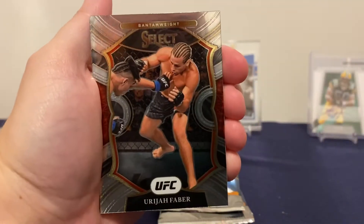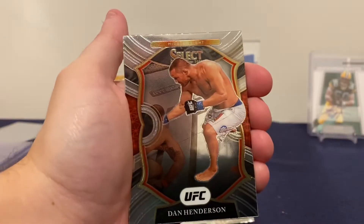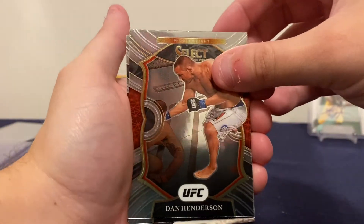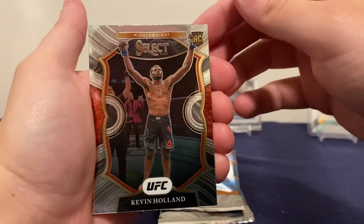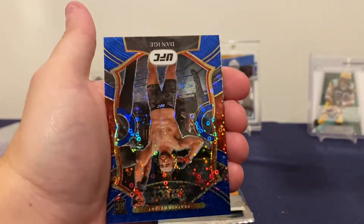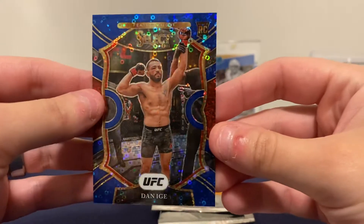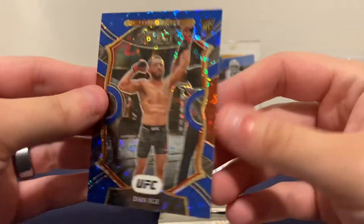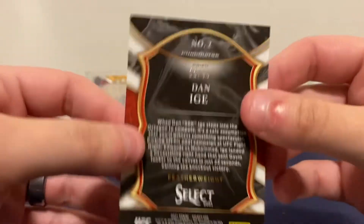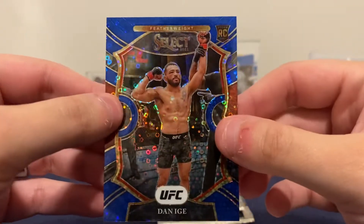Jose Alde, and then there's Holland — it's a rookie. There's a Blue Disco, this is the Concourse level, and that's going to be out of 99. It's a rookie card too, so that's pretty cool.